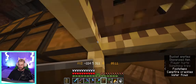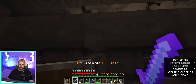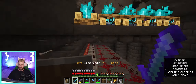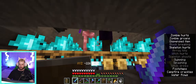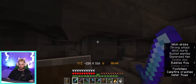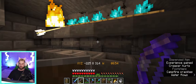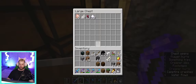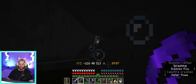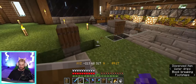I hear a witch - let's see if we can get her. Oh there she is! Witches don't take fire damage. She's dead. We got some sugar from the witch - so I guess it does kind of do something. The other project I had in mind for today, now that we got the dripstone sorted out, is to pop in here and do the item disposal system for that.